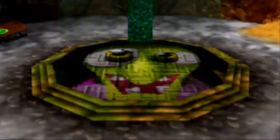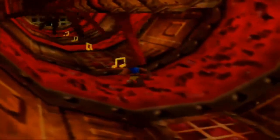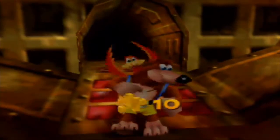Okay, I found it. Alright, so go through the bolt, and this will actually lead you somewhere totally different — gives you the Grunty switch, which will make that happen. Behind me, I believe that leads to the mouth. So you can actually just walk right through these if you really wanted to. We got all 100 notes. And all 10 jiggies. So what are we missing?